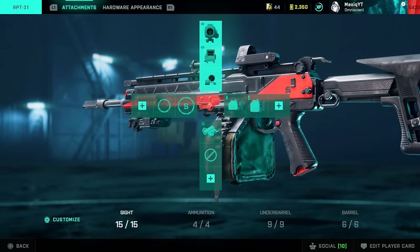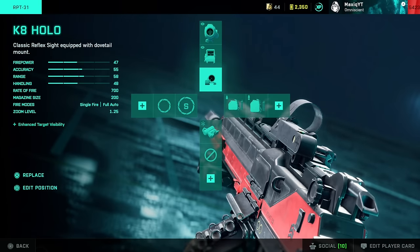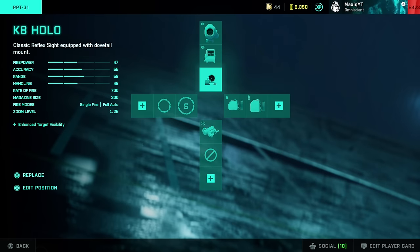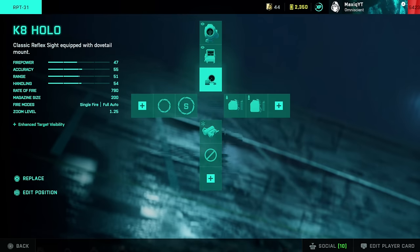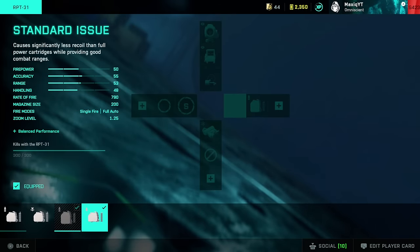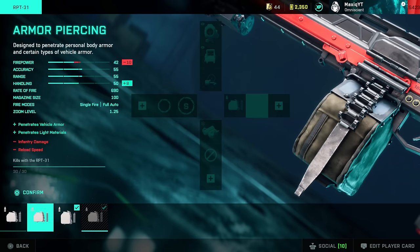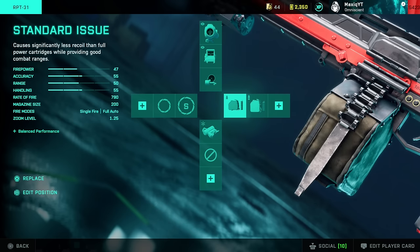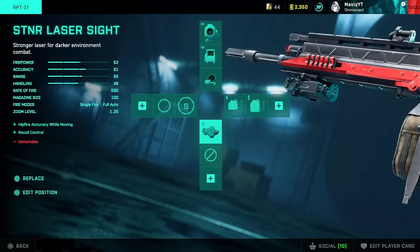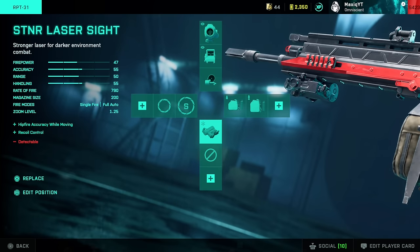For the RPT-31, the attachments are extremely important. The sights are debatable depending on what you like, but I recommend having at least one thermal. I use the K8 Hollow as my base sight, but I used the thermals quite a lot — especially the 1.25 thermal. The important part: the Standard Issue Rounds, which you unlock latest at around 300 kills. This makes a huge difference — all other rounds either lower infantry damage or rate of fire. Having the Standard Issue Rounds is a must as it doesn't reduce the rate of fire, which you very much need with this gun.